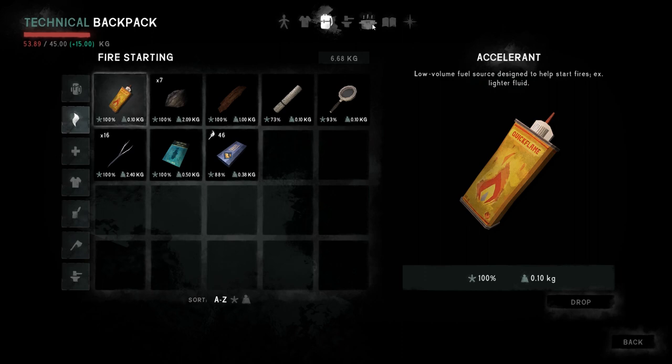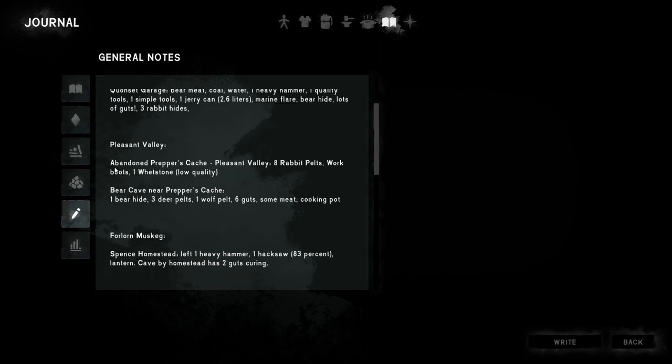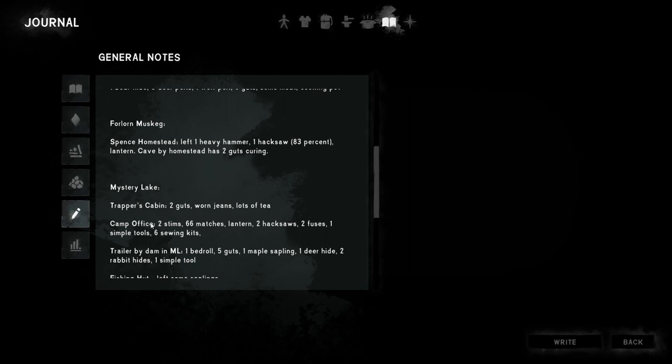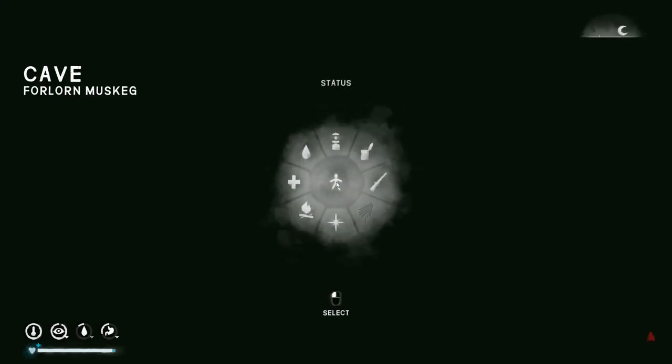I know, so I looked at my notes. Of course we have the black bear hide back at the camp office. At Kwanza Garage we did have one bear hide. And then in Pleasant Valley by the abandoned Prepper's Cache, we do have one bear hide. And then I think we have one at Trapper's cabin — I think we put the bear hide in Trapper's cabin in the locker or something. So if we go round up the bear hides, we could make it work.